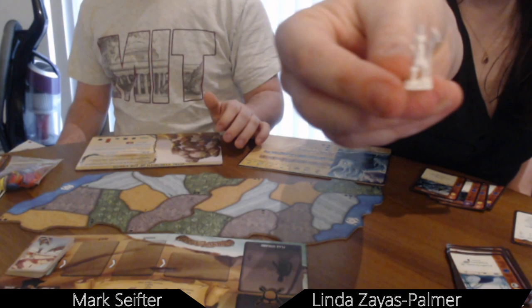The settlers build towns — smaller settlements — and larger cities. Each player has one island mat made up of four biomes: desert, forest, wetland, and mountains. For four players you have four mats; for three players, three mats. The biome of a space determines where settlers go — they might go to the forest, for example.